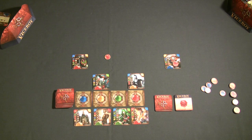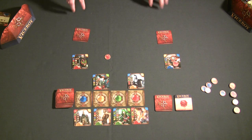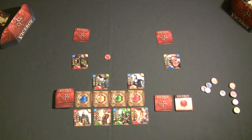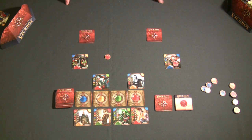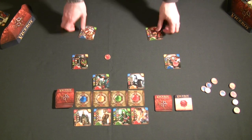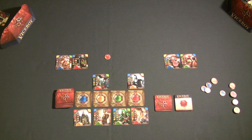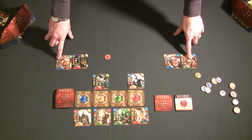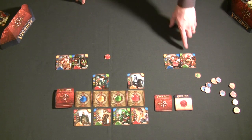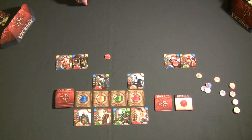Once the auction phase is over, you move to the development phase. Each player looks at their hand of cards and decides which cards they want to play — character cards or law cards. Each player picks exactly one card and places it face down. Once all players have decided, they all reveal their cards simultaneously, add them to their pyramids where they choose, pay the cost, and receive the immediate rewards.